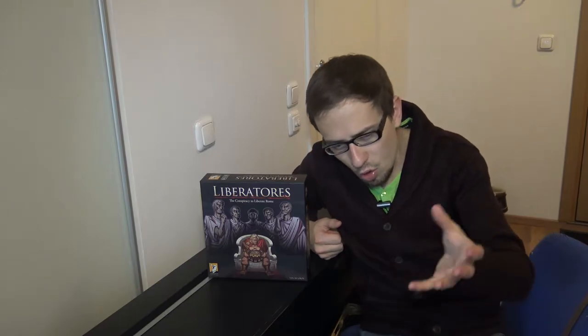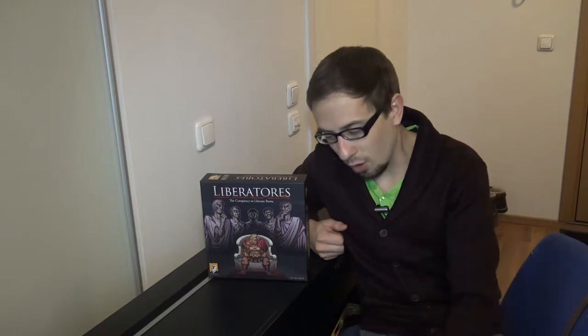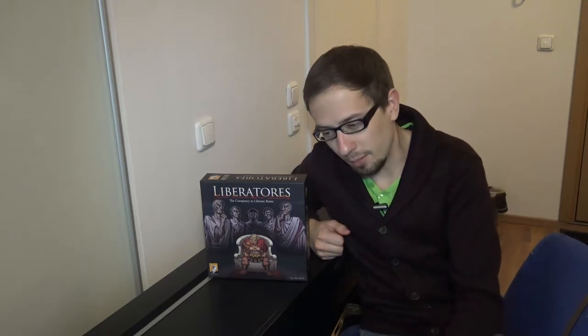In this game you have hidden agendas and you either play as an agent or a Republican. The theme is about Caesar becoming too powerful, so Republicans form a secret society called Liberatoris and want to kill Caesar. Caesar knew about this and sends his agent to cause havoc on the Republican side. But amongst the Liberatoris there's also one who wants to become the new Caesar — they don't know that. So a game about hidden agendas — let's take a look at how it works.